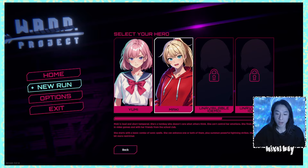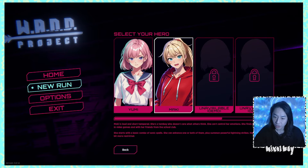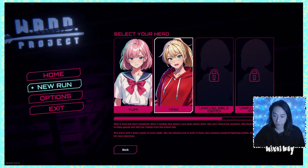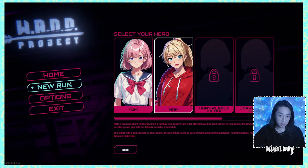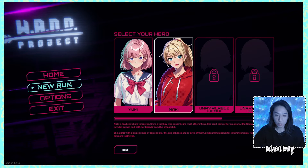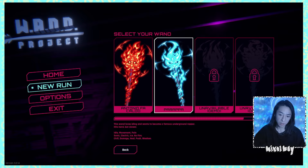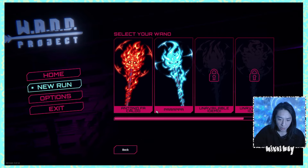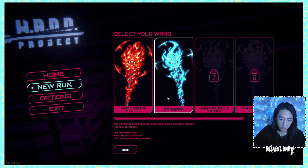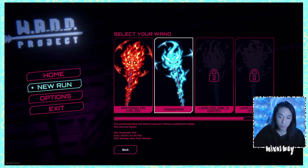In the demo we got the Maki character here, who is the tomboy girl, and she starts with a combo of sonic spells. She can enhance one or both of them plus some powerful lightning strikes, so maybe less ranged focus than the Yumi character. We might as well try her out. We're going to try the lightning rod — idle movement, pain. Sonic, electric, ice — no fire, no ice.